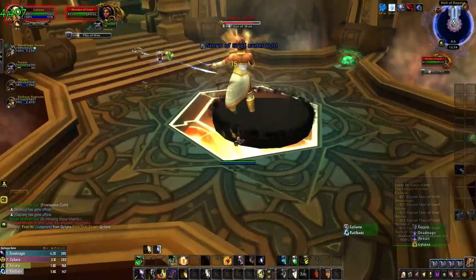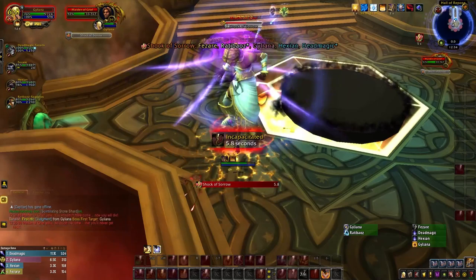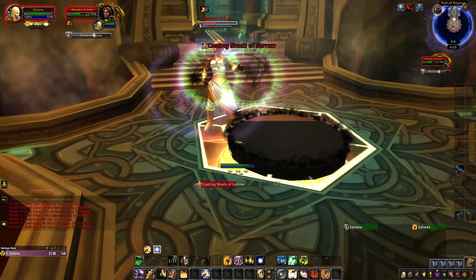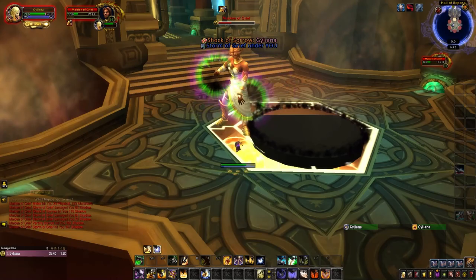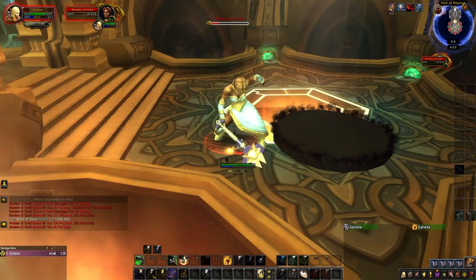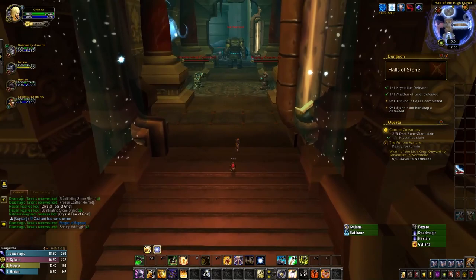The Maiden of Grief has only two abilities you really need to know about. The first is Storm of Grief, which causes a black puddle to appear on the ground and deal heavy ticking damage to anyone standing inside of it. The second is Shock of Sorrow, which deals moderate shadow damage to all players and incapacitates them for six seconds. Since this is an in-cap and not a stun, the effect will break if you take damage — including ticks from the Storm of Grief puddles. When this cast is about to finish, your entire group should dip into the Storm of Grief to take one tick of damage and break their in-cap, then immediately move back out. On Heroic, she also has a unique ability which drains mana from a random player and deals damage equal to the mana drained, though this is completely negligible.